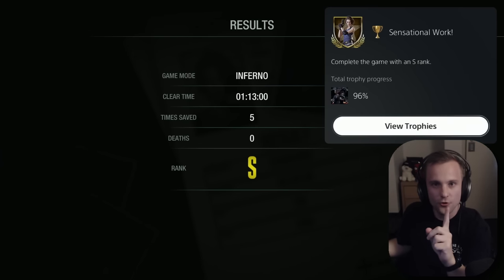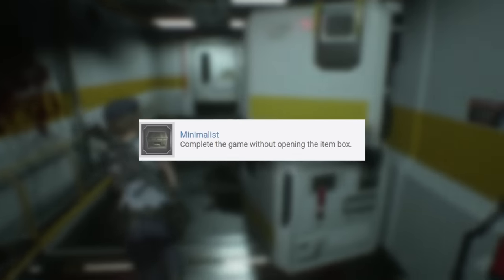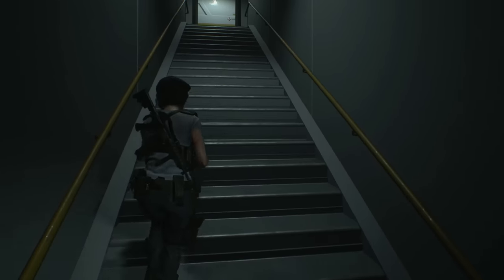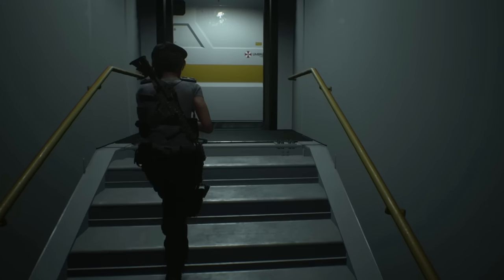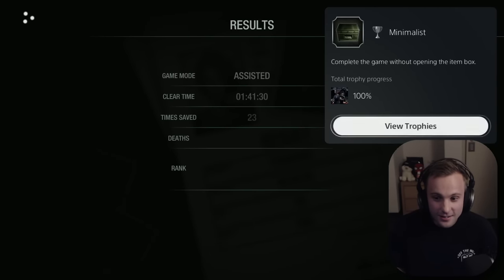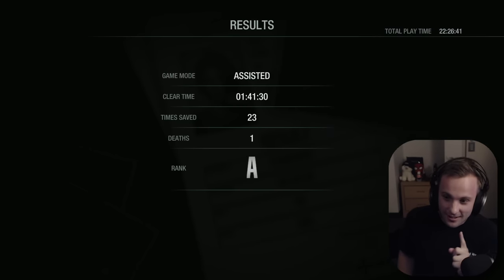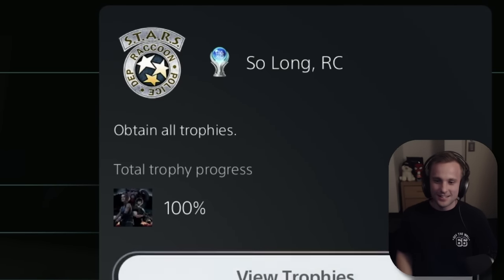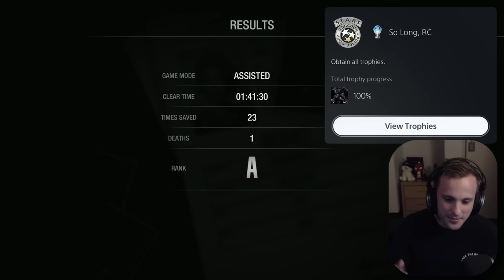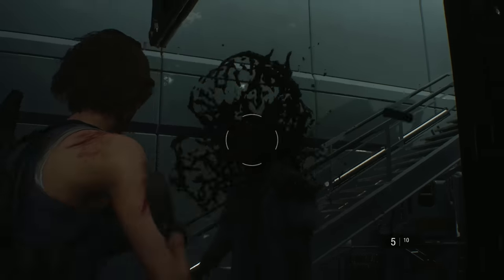Only one more trophy and we got the platinum. All I had to do was beat the game without using the item box. So I just put the game on the easiest difficulty, beat the game one last time, and got the platinum trophy. Minimalist — complete the game without opening the item box. And So Long RC — obtain all trophies. Platinum trophy. Another Resident Evil game down. God, I love this series. Another day, another platinum trophy down.